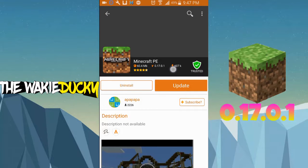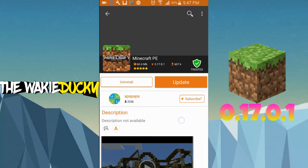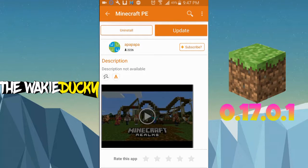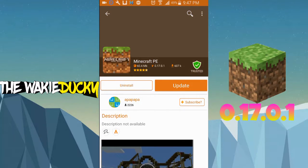As you can see on Aptoide, we have the newer version — version 0.17.0.1. This is the new version. And as you can see, I already have Minecraft installed.